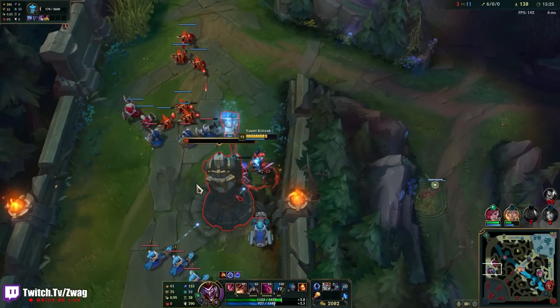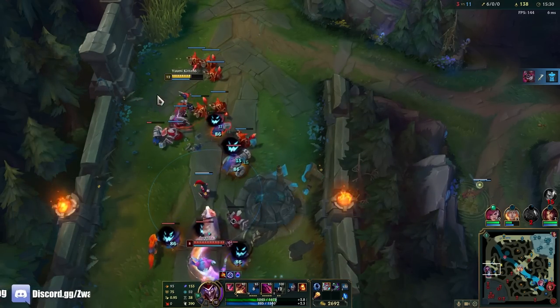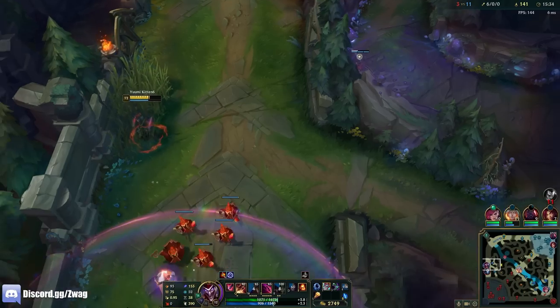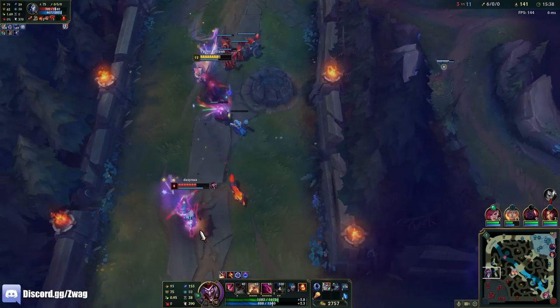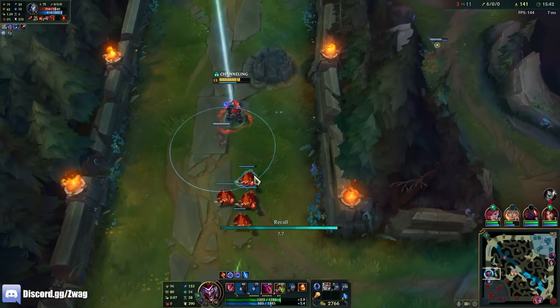My ult's already back up in 20 seconds. I could ult again — Kindred could come top and I could do the same thing again. I bet if I E-ignited her at that health I would have killed her.